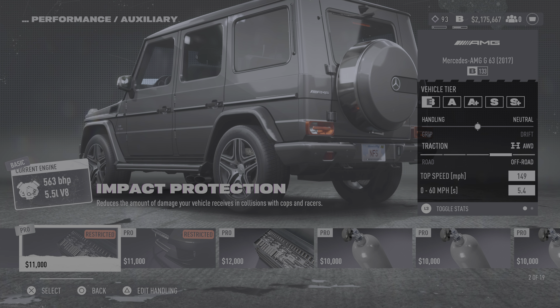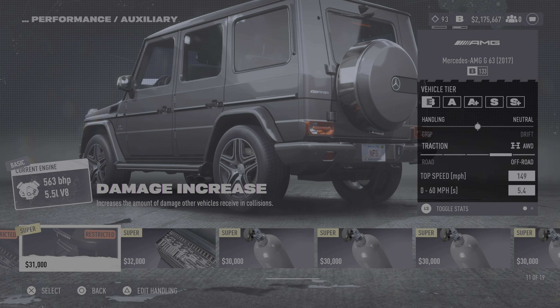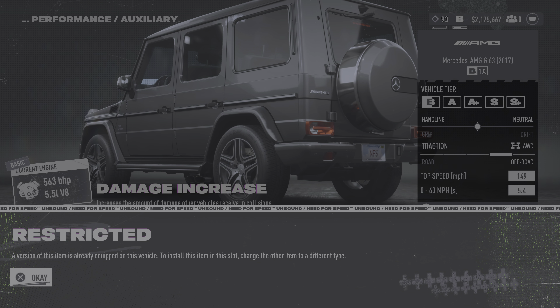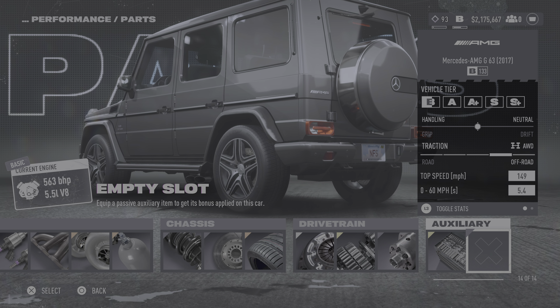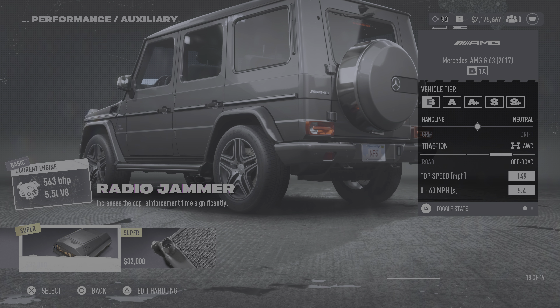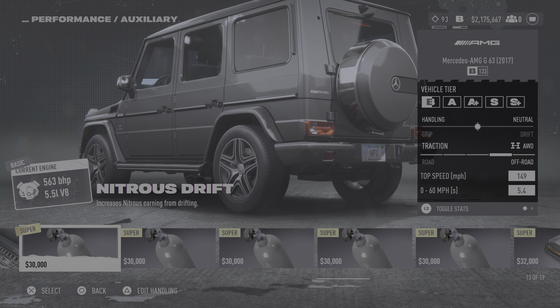The second thing you want to equip is increased damage — it increases the amount of damage a vehicle receives in collisions. However, it's restricted because a version of this item was already equipped — it conflicts with Impact Protection. So in story mode you could choose both, but in PvP you can only choose one or the other. Stick with Impact Protection over damage increase.